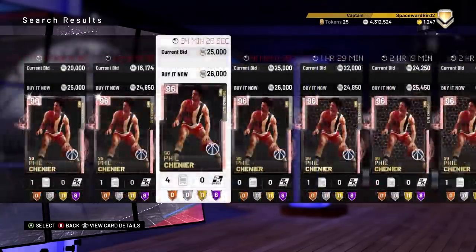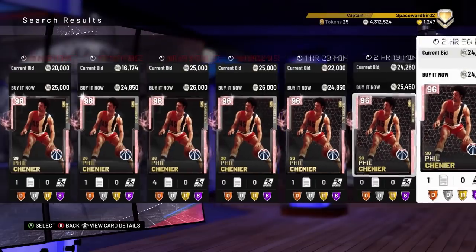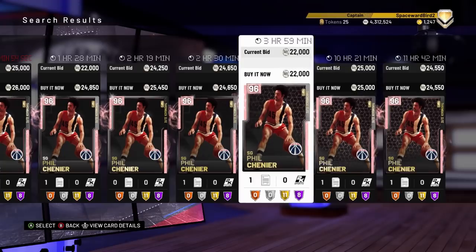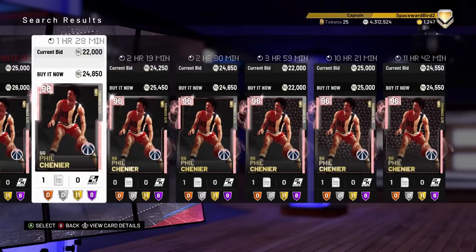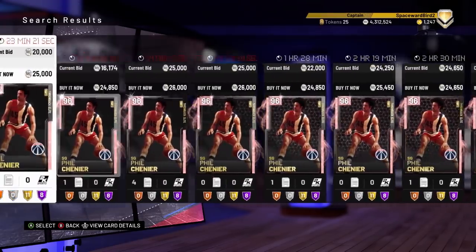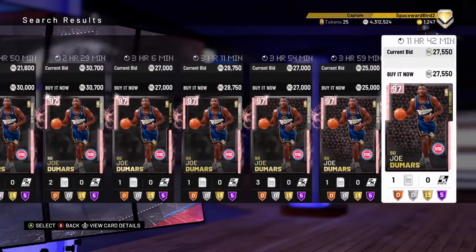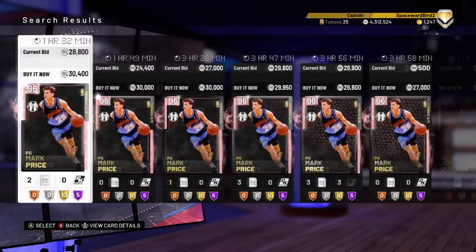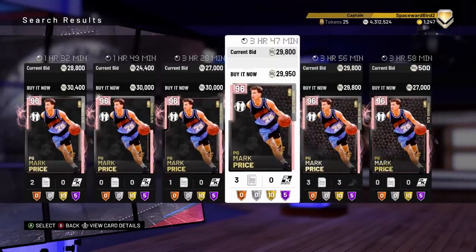The biggest losers: cards like Phil Chenier. Last weekend, 80K. This weekend, you can find it for under 25K — the card lost 70% of its value in auction. And honestly, this card isn't terrible, just undersized. Other undersized losers: Joe Dumars and Mark Price, selling for 65% less than what they were selling for last weekend. Last weekend, both cards were selling for 80K. This week, selling for around 30.